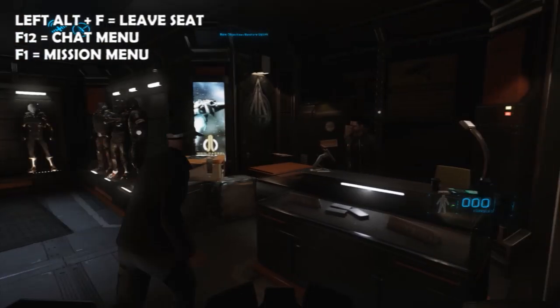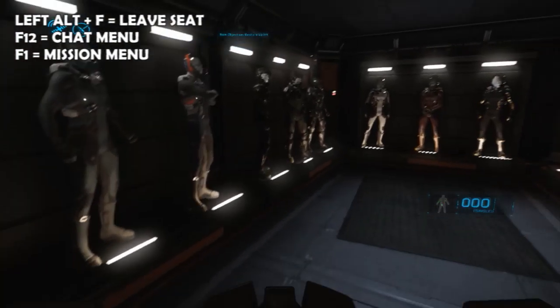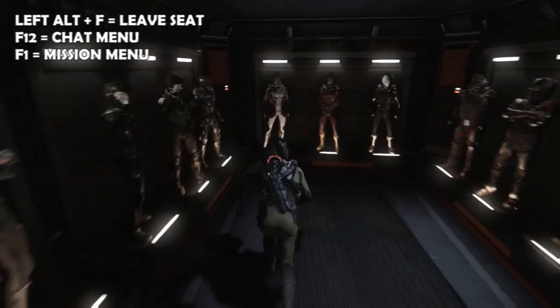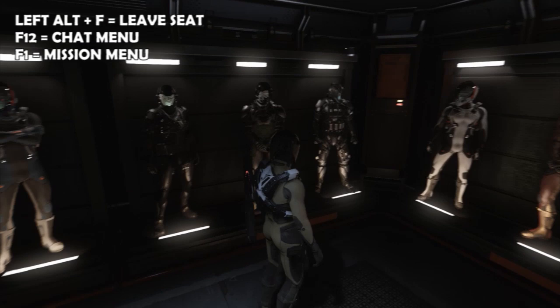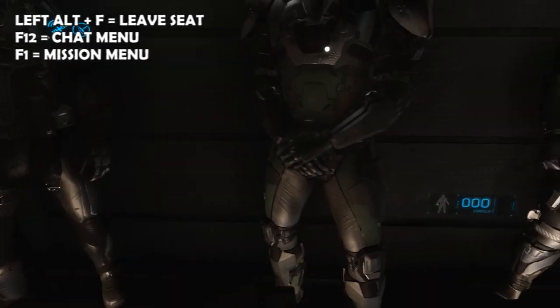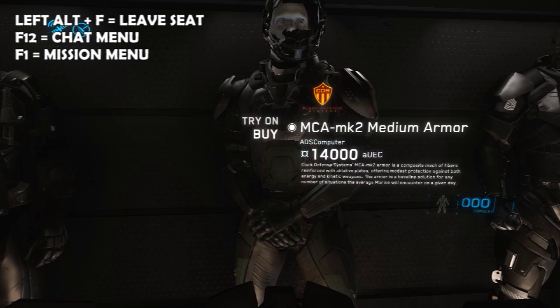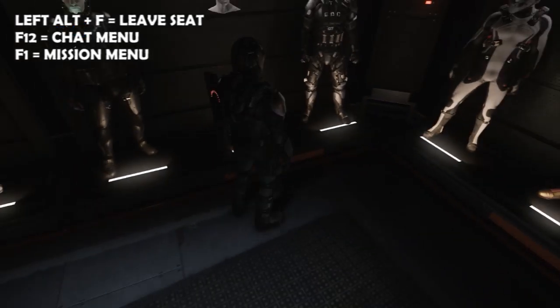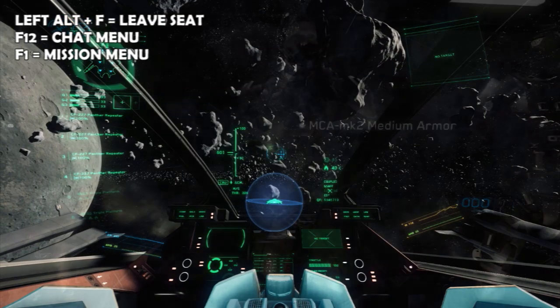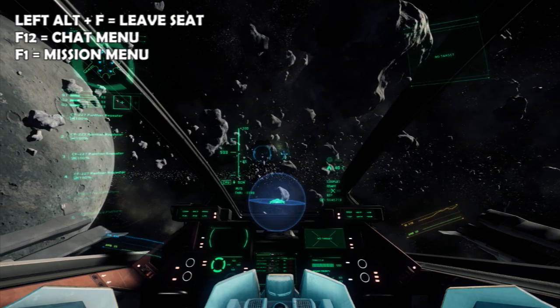So this is Port Olisar. There are multiple shops — for this demonstration I'm keeping it to Garuda Defense, which is the flight suits shop. You can go around and the others like Casaba work exactly the same. Make sure you're in first-person view and scroll with your mouse wheel to try on or buy. That's how you try on and purchase clothes.